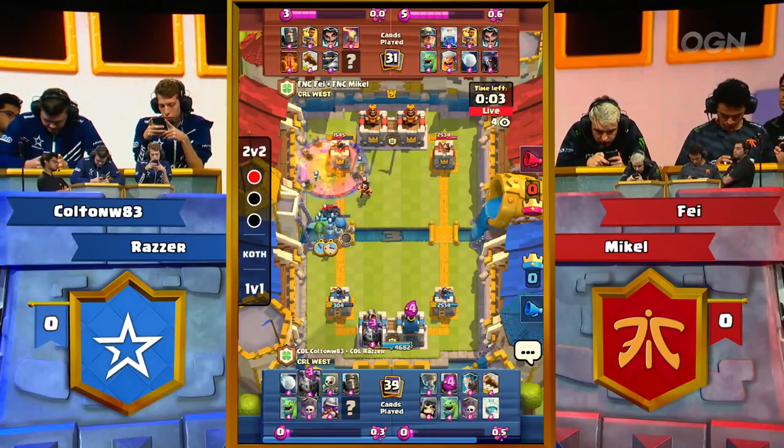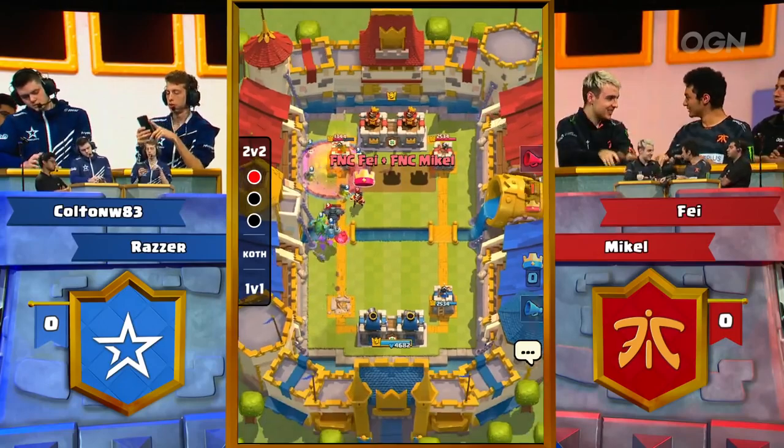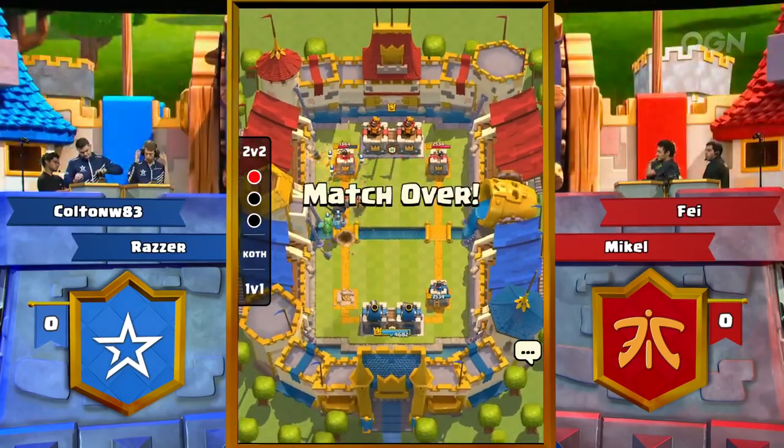Graveyard met again by Poison — Fnatic in a pretty good position. Lightning comes down, and you see the wag of the finger from Fay.